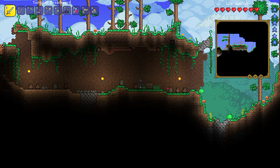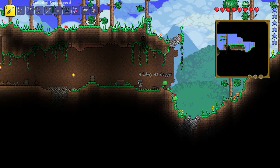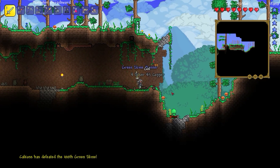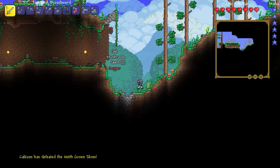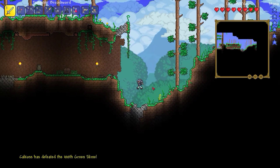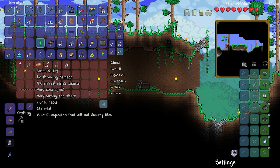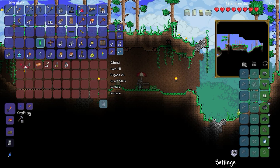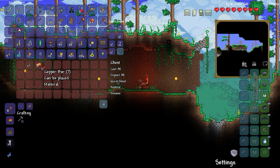Gotta love that attention span. It's like, ooh, a little cave, and there's ores and a chest in here. I must explore. I've defeated the 100th green slime — a bit late for that now. The slime rain is over, so I'm not really going to be able to do anything about that. Let's check this out. We actually got an umbrella! I already have items that help me with falling and stuff, but that's still cool.